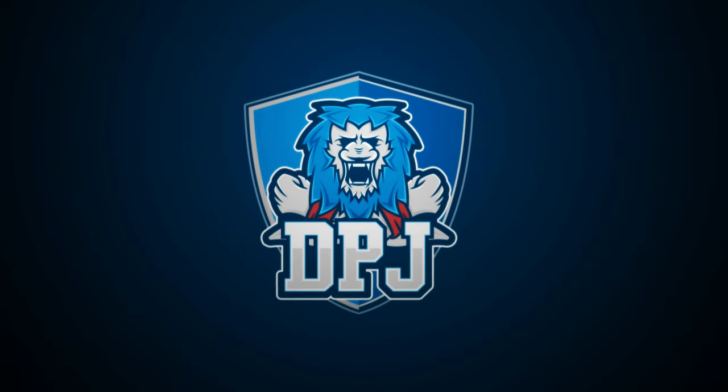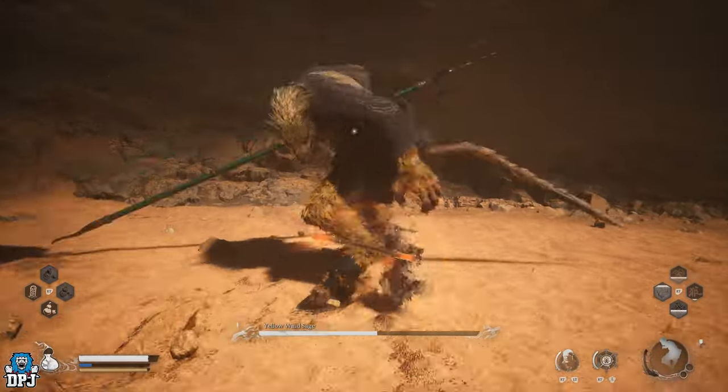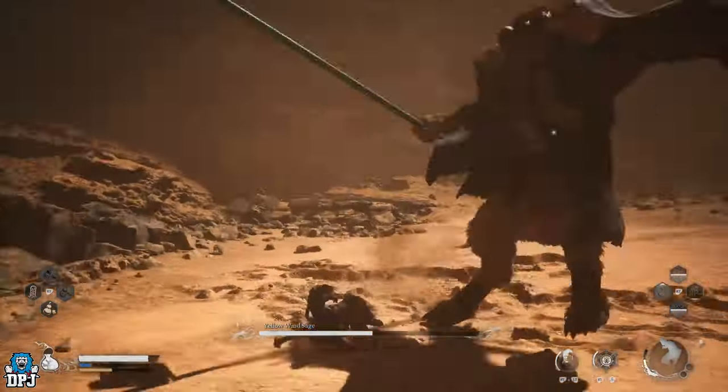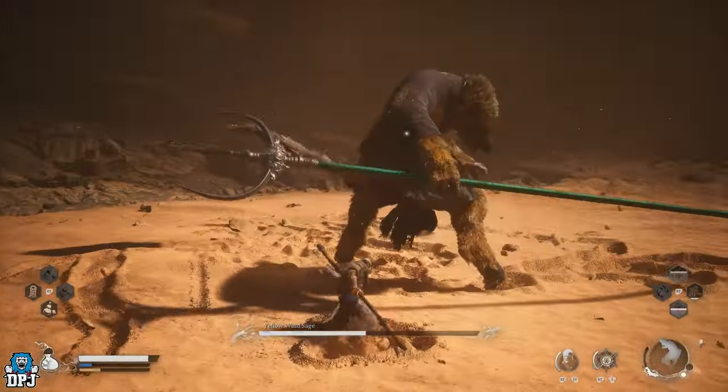Within Black Myth Wukong, there comes a point where you have to take on the Chapter 2 main boss, the Yellow Wind Sage, to progress onto Chapter 3. The boss is kind of difficult, but did you know there's a secret legendary item you can get which makes this encounter easier?